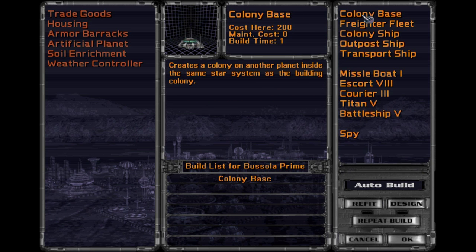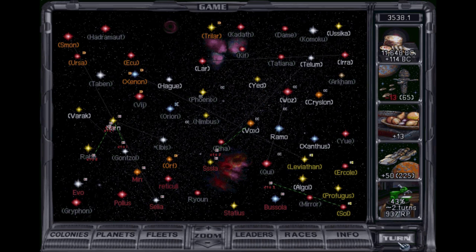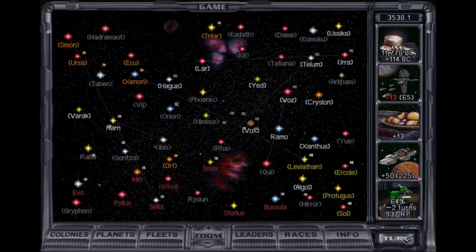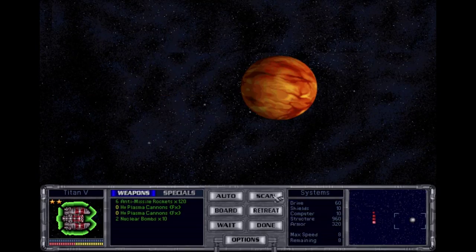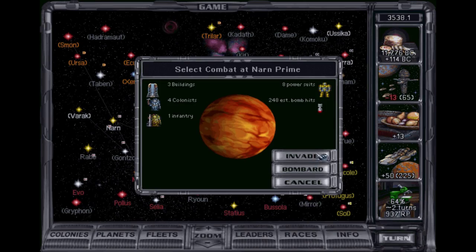Let's do colony base and then an artificial planet. I'm way over on my command point stuff as my ships are being refit, so my 500 BC eternity is kind of going away, but it's okay — I'm not worried about it. Let's see — you go there, go there as well. I guess you guys can hang out right there. We have some ships back. And invade. And invade.